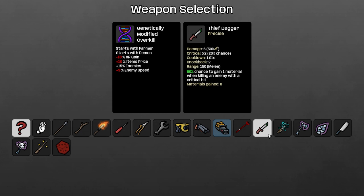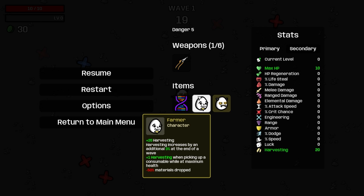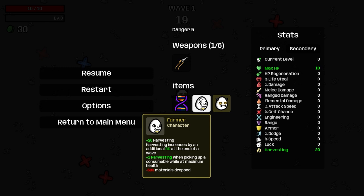We're going to do the pruner farmer thing and see if this works. Basically, if you've played farmer pruner before you know what's going on — you get one harvesting for every consumable you pick up, wallet max health, and you start with 20 harvesting, increased by an extra 3% at the end of the wave. If you're able to pick up enough materials, you scale your harvesting completely out of control, and enemies dropping less materials doesn't really matter.